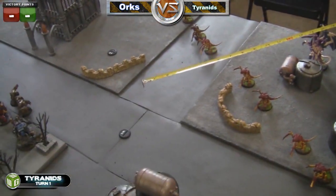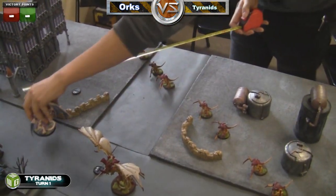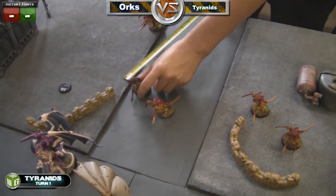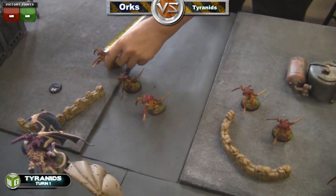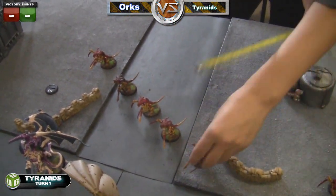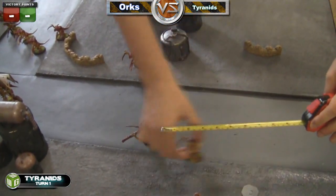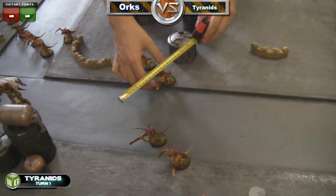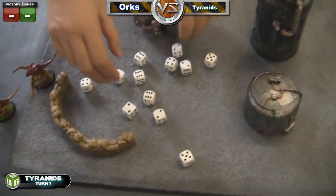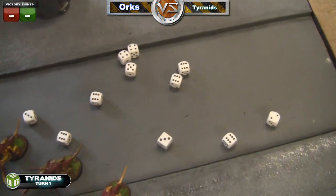Tyranids Turn 1 begins. I forgot to show you my psychic powers: one Hive Tyrant has Endurance, which he did get. The other one has the power that grants It Will Not Die, Feel No Pain, and Eternal Warrior — I can't recall the name of that psychic ability right now. Anyway, the Warriors move up, advancing in a straight line. Being near the Hive Tyrant they are fearless — I think they are actually synapsing themselves.